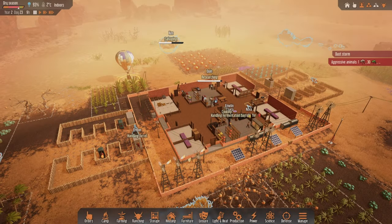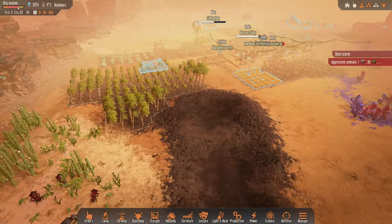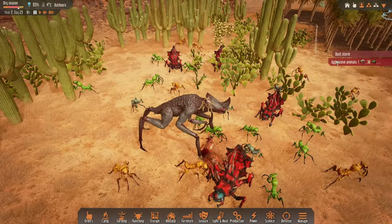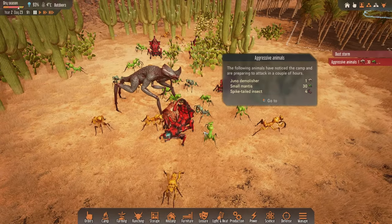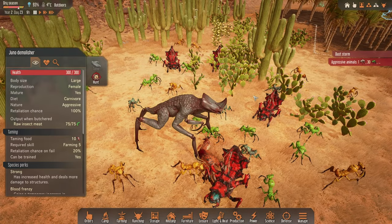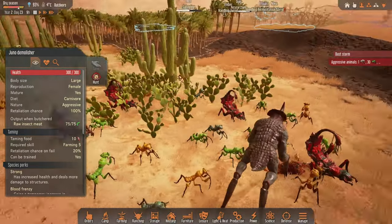Hello there, and welcome back to another episode in Stranded Alien Dawn. Right now the game is paused because we have some unwanted visitors. Looks like quite a few small mantises and spiketail insects, only four of them, so that's good. But this tuna over here — the Demolisher — looks pretty scary.